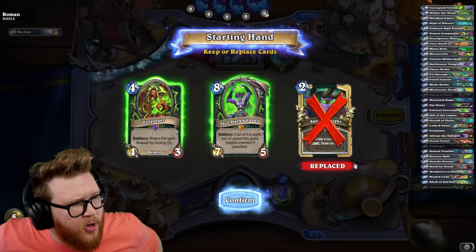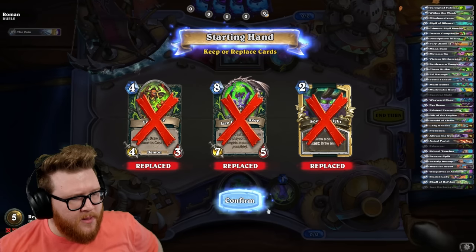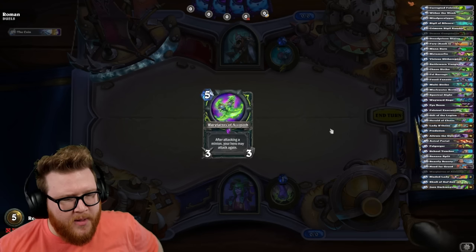Rather pop off early and keep their armor in check than try to play for a big Jace. I think our fel density is low enough that Jace isn't even good some of the time. Let's just look for early Naga, early spells, early hand buff. I think that's a better game plan.